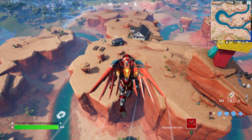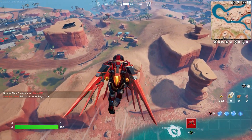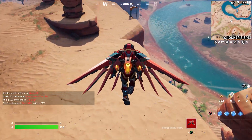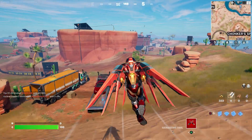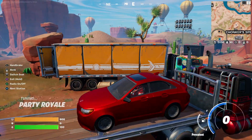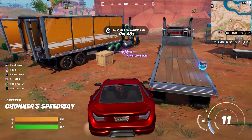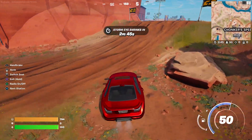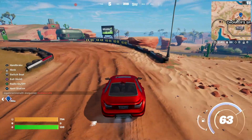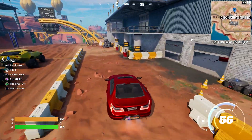The majority of planes, I think, spawn around this area, but sometimes they don't. If it's not there, get in a car and drive around to look for other planes. I'm going to drive to the second location — I want to get a fast vehicle first so we can get there quickly.